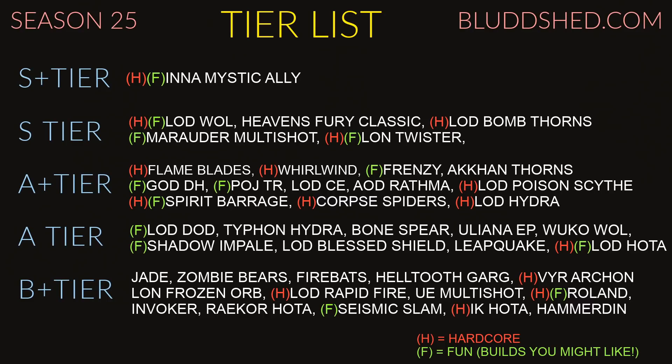Up next we have LOD Poison Scythe. A lot of the LOD builds have hardcore tags because you can stack Stone Gauntlets, Ice Climbers, and usually a Kula — you have more room to play with legendaries in an LOD build so you can fit in a lot more survivability items.